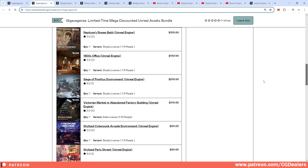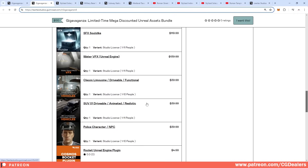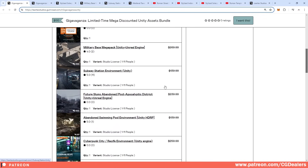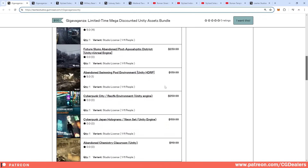It also includes some Unreal Engine blueprints and logic, like drivable classic limousines, as well as sound effects. If you're using Unity engine, those assets are also available for Unity.